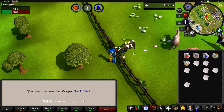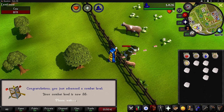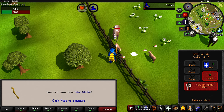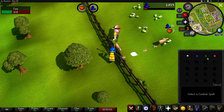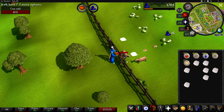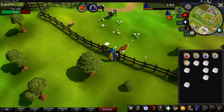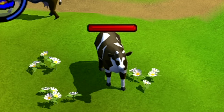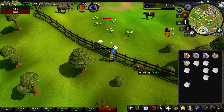We just got level 28 prayer, we're now level 38 combat, and we're also level 13 magic. We can now cast Fire Strike, which is pretty nice. Our max hit right now is a six, so we can actually one-hit these calves. Actually, we can hit eights — we can one-hit cows! That's crazy.